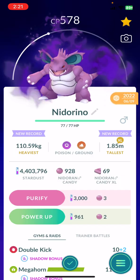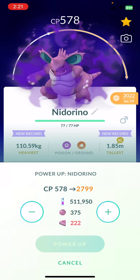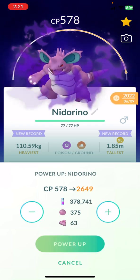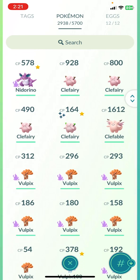If I do want to max this out — why would I purify it? It's a 100% shadow now. That's how much it's gonna cost me. You guys see that? Almost 6-point-something million stardust — almost 378 XL candies. Damn, son — sheesh, that's a lot of energy.